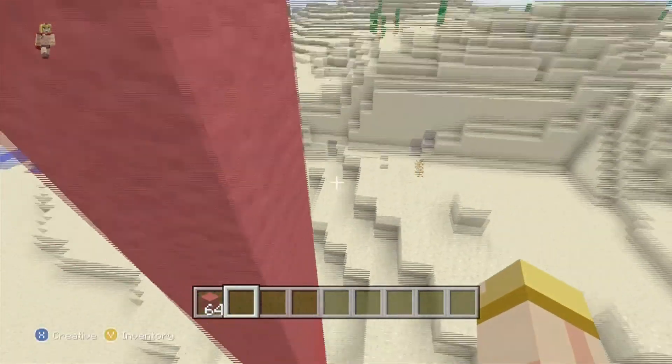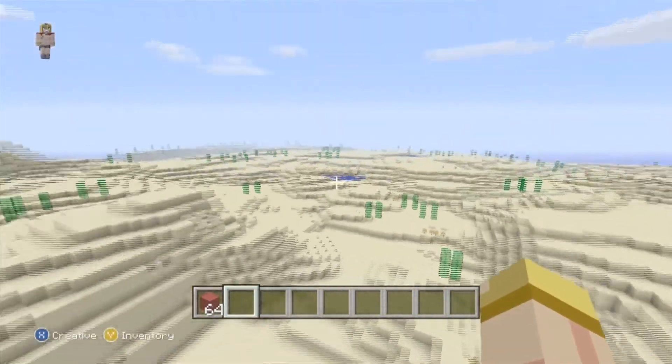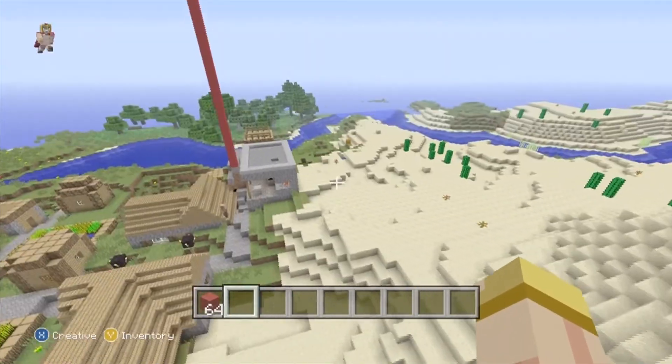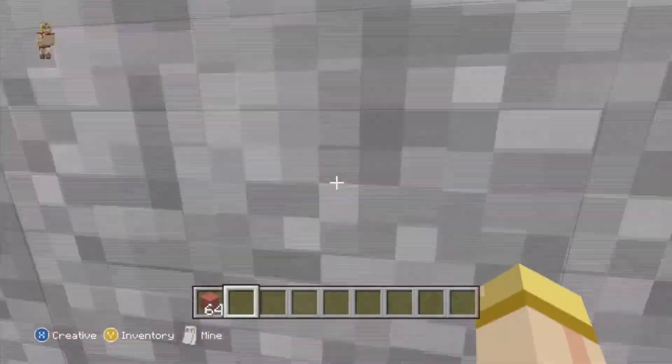By the way, all the coordinates for this will be in the description below — definitely go check them out, along with some other stuff I couldn't fit into the video. Flying over some more, you find another NPC village, so that is two, and this one has a blacksmith house.